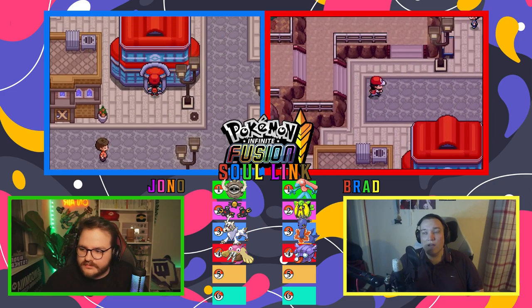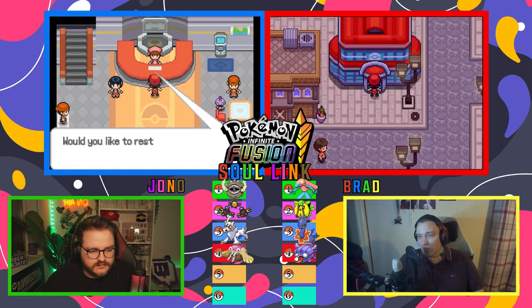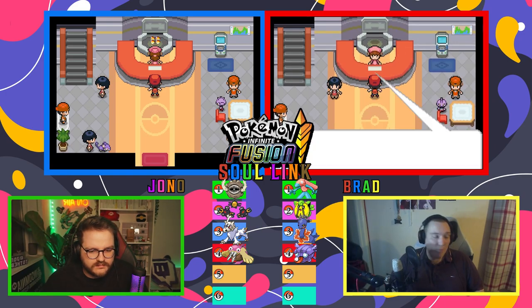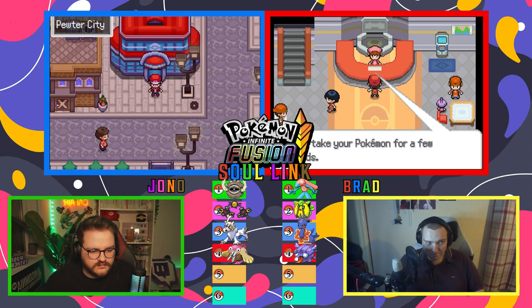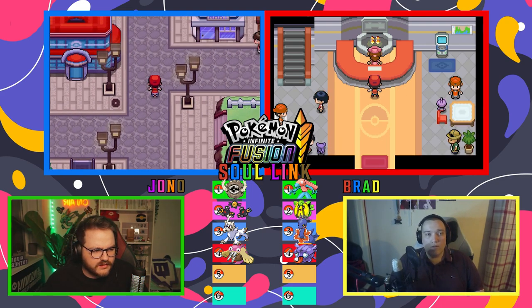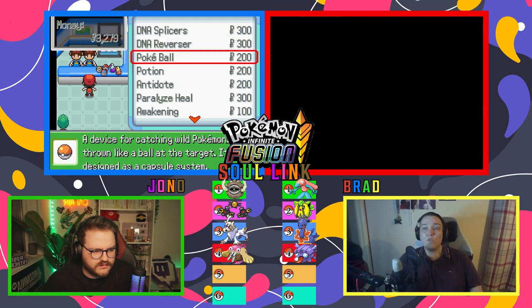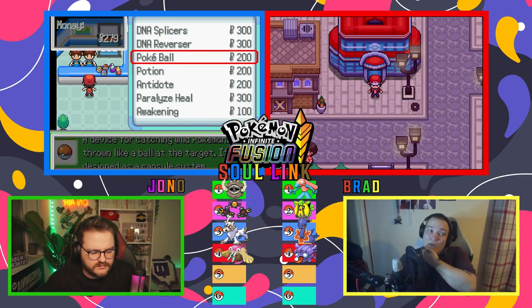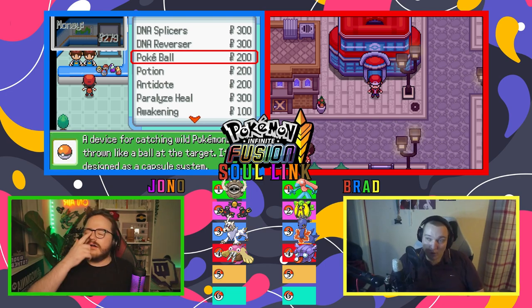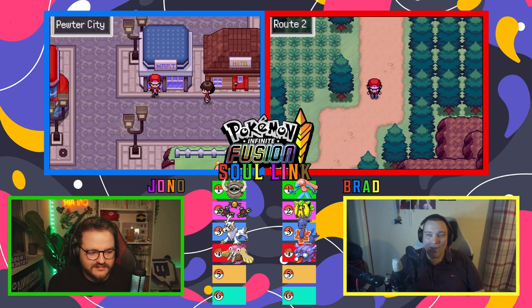Now you're beating Brock, we can obviously move on. We'll fight all those trainers — our level cap's gone up. We can raise our Pokemon up to the level cap. We'll also get the Mount Moon encounter and the magic carpet encounter. So we've got one guaranteed static. Now that we've beaten Brock, we can also go back to the first city and get the hidden encounter there if we want.